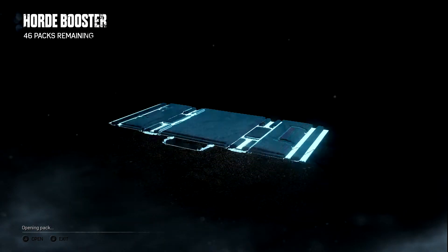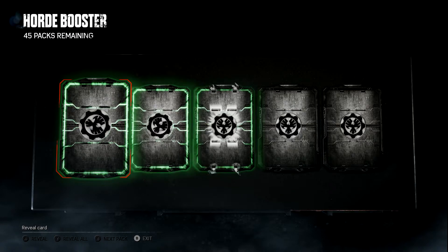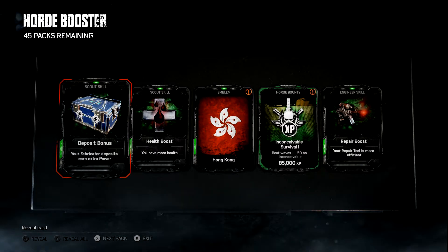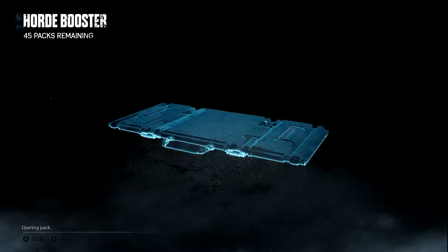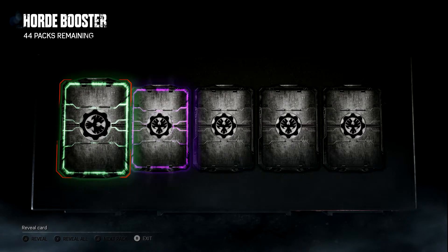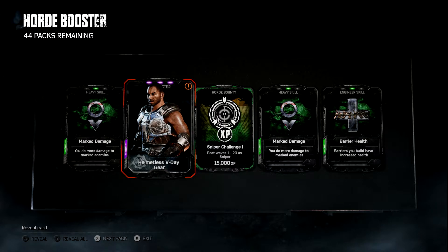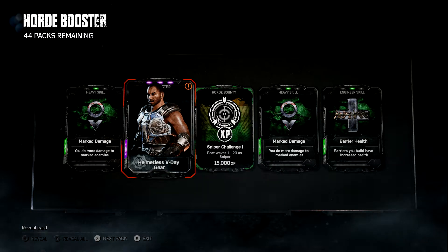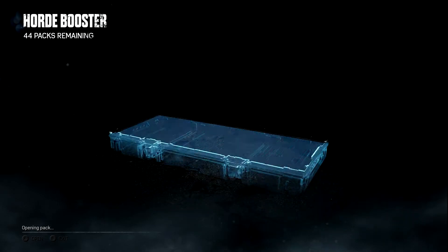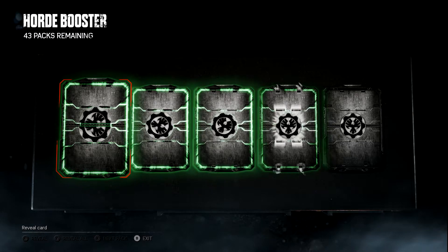The rest of these green cards I don't really care too much about. I'm saving them, not scrapping them, because you need 20 copies to have rank six skills. There's one that I need though — Deposit Bonus. That's excellent. There are still certain cards that your class should always use. And I got an epic: Helmetless V-Day Gear. It's not a skill card; technically it's a customization card, but it's still an epic.